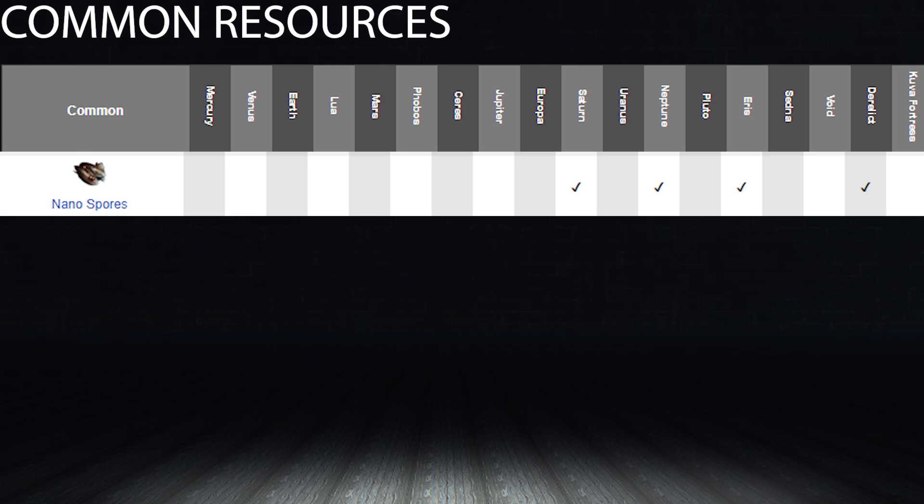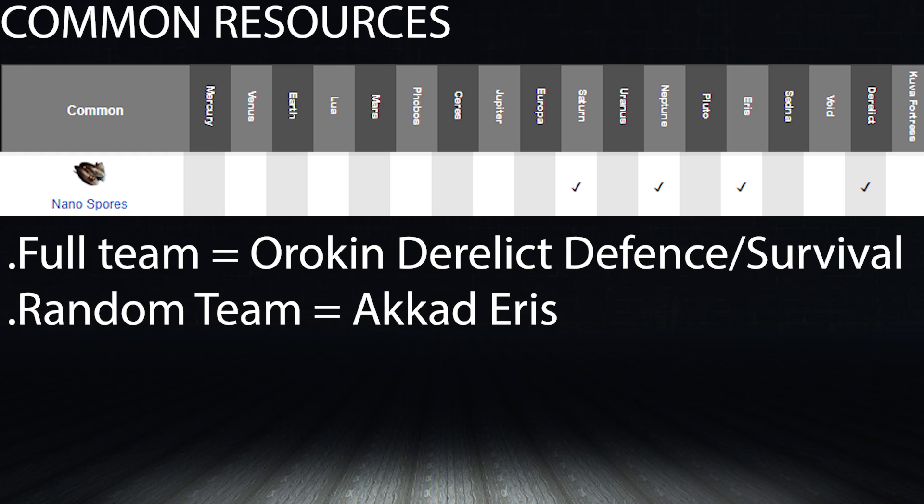Nanospores drop from Saturn, Neptune, Eris, and the Derelict. I'd highly recommend farming these on the Derelict defense or survival mission if you can — it has a high density of enemies in a small area and serves as a good dual-purpose farming location for Orokin Cells and Neurodes as well. Keep in mind the Derelict requires pre-set groups. If you can't make a group, Helene on Saturn or Akkad on Eris — a Dark Sector mission — are great alternatives.